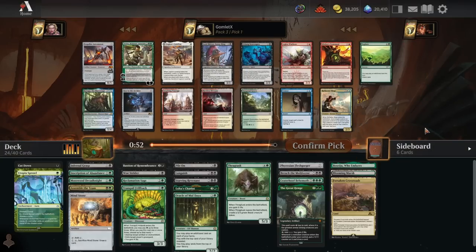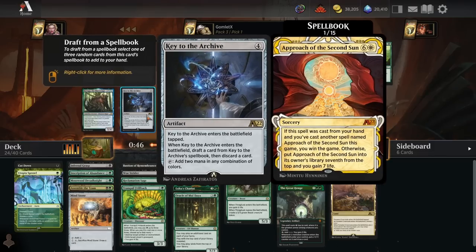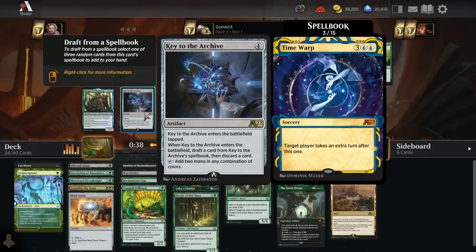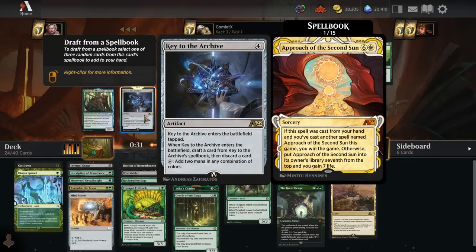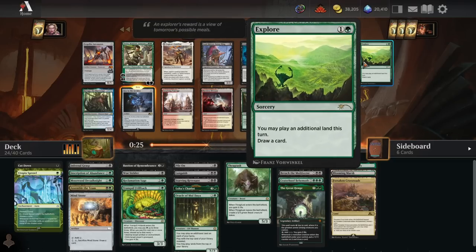Pack three pick one: we've got Explore for ramp, but actually Key to the Archives is really sweet ramp. It mana-ramps us and might even find a win condition - it can find Approach for a win condition, find board wipes like Day of Judgment, Time Warp, Counterspell, Demonic Tutor. There are a lot of really good cards you could find off this, and it's mana ramp. I'll take Key to the Archives here.